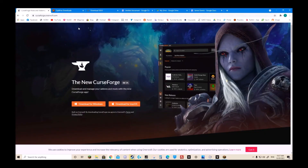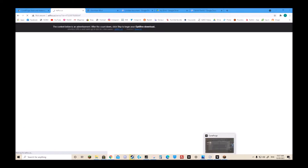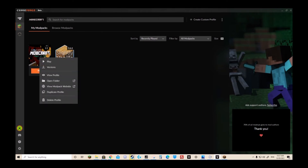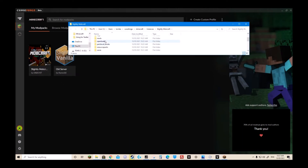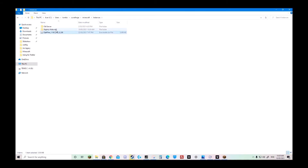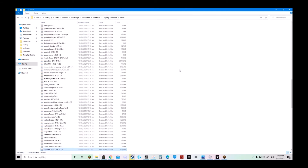You want to download Optifine — simply download it here. Once that's downloaded, you want to go back to CurseForge, right click on Slightly Mobcraft, and click Open Folder. Click into the Mods folder and drag Optifine into that. I've already got it saved over here, so — Slightly Mobcraft, into Mods, and save Optifine into that.